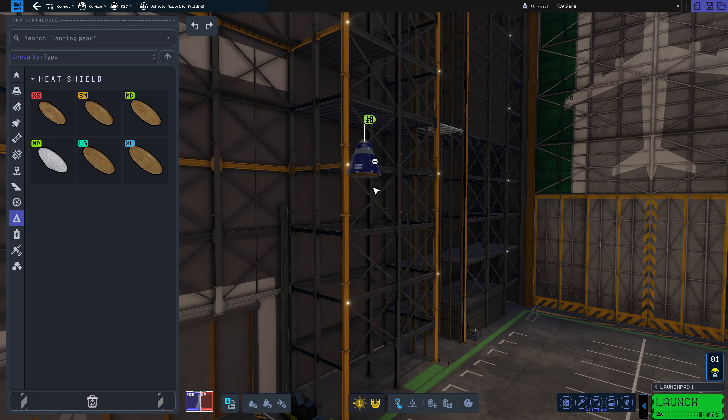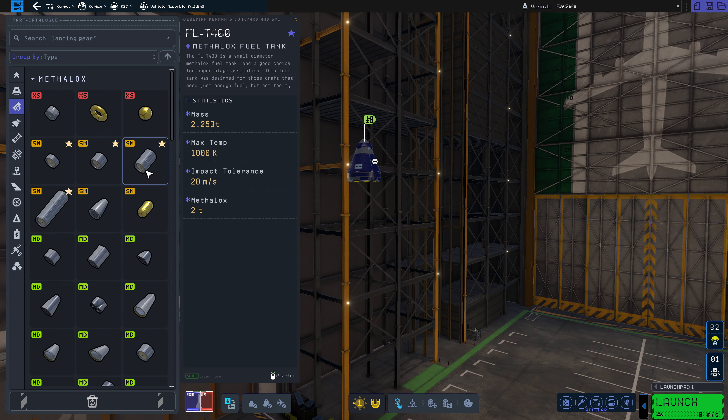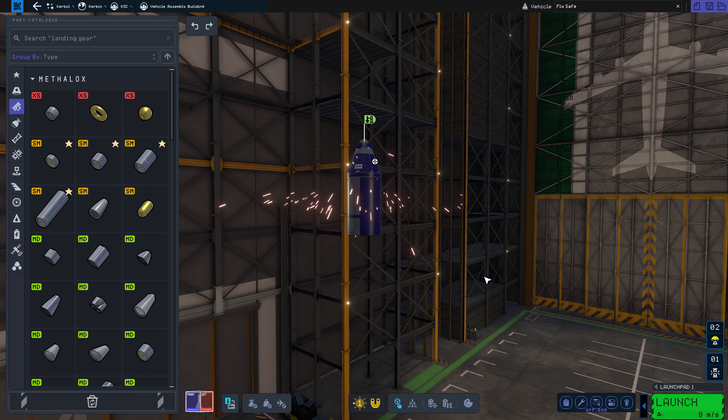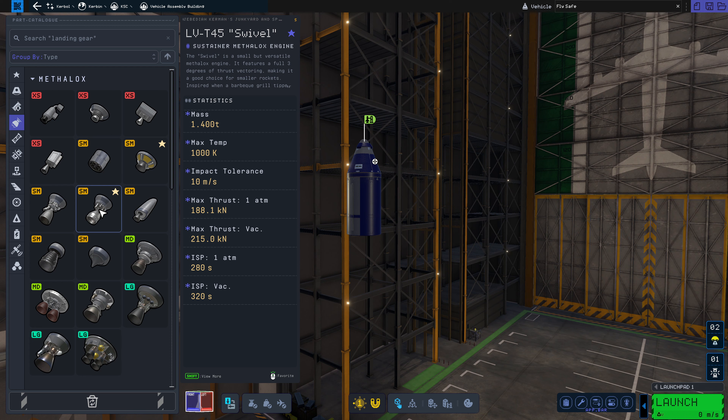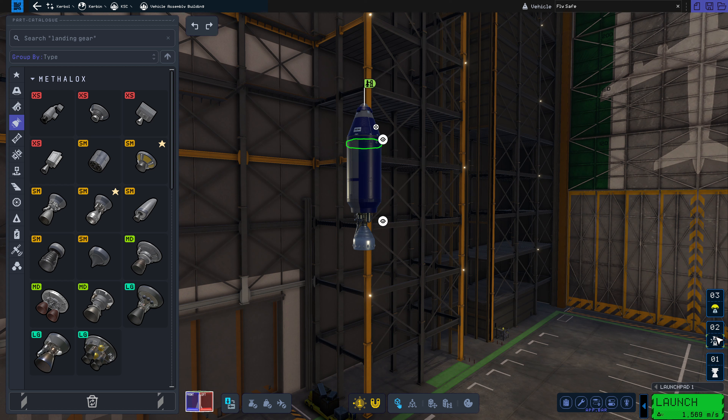Once we're up into orbit, we need a coupler. A coupler will detach anything below it from the rocket — so when we're ready, we'll detach everything below this. Then we want a fuel tank and a swivel engine. With that, once we're up into space, we should have enough power. Let's check the engineer's report.